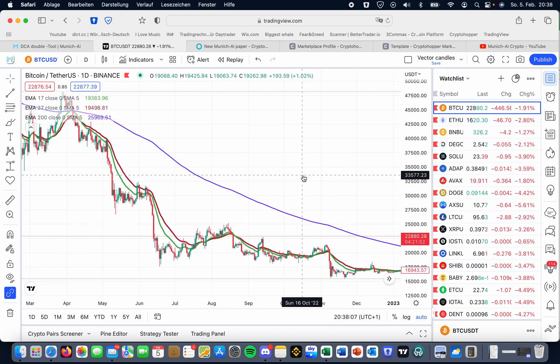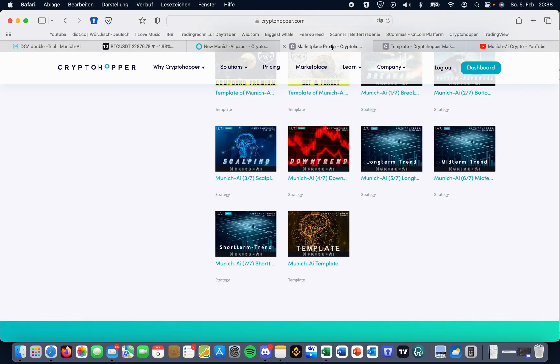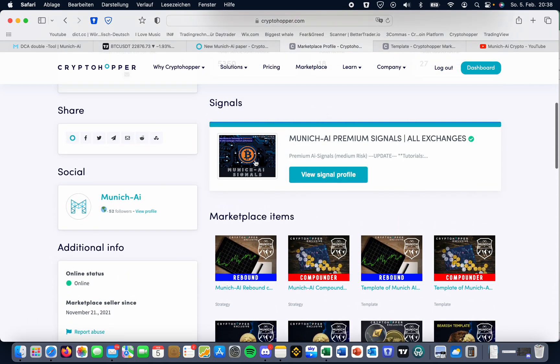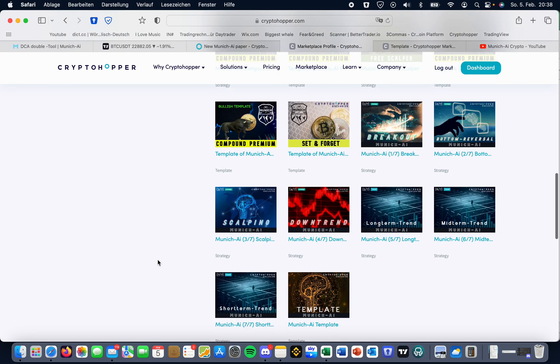If you rebuy two times or double, you have a good chance to exit your position again. That's really easy and simple. Just download the template on the CryptoHopper marketplace — Munich AI. You'll also need a strategy. You can either use the Munich AI premium signals, which give you a lot of signals during the day, use a compound premium strategy, use a free scalper which is free, or use the AI with different trends and strategies.